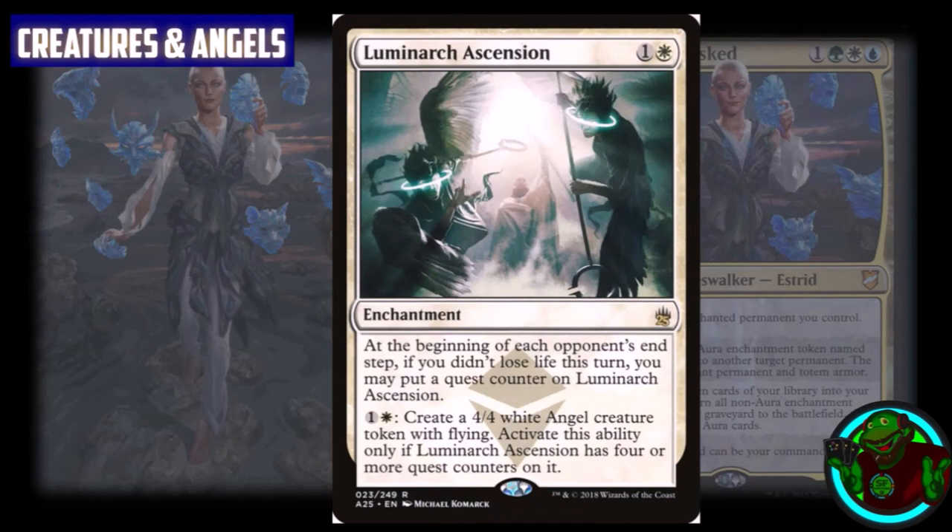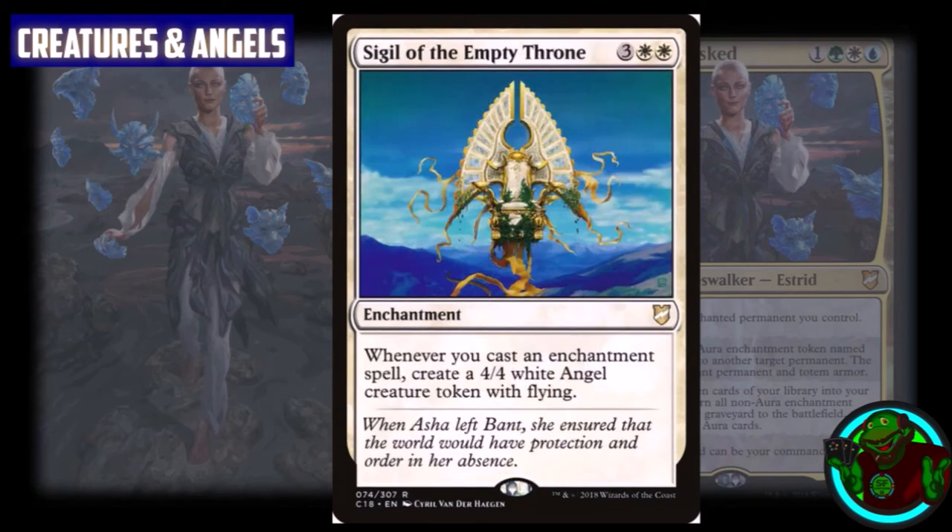Luminarch Ascension costs one generic and one white. At the beginning of each opponent's end step, if you didn't lose life that turn, you may put a quest counter on it. For one generic and one white, if it has four or more quest counters, you can create a 4/4 white angel creature token with flying. This is powerful especially early in the game, and if you can sustain yourself to get all the counters, you have a strong angel token engine. Sigil of the Empty Throne costs three generic and two white: whenever you cast an enchantment spell, create a 4/4 white angel creature token with flying — so if you can't go tall with voltron you can go wide with angel tokens.